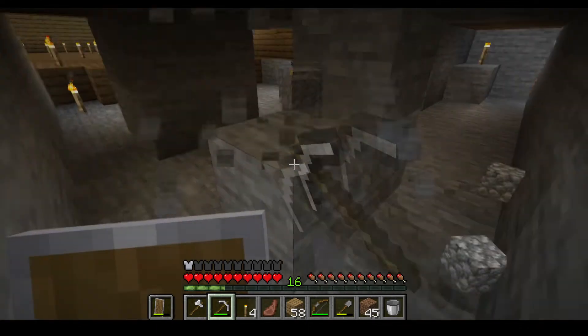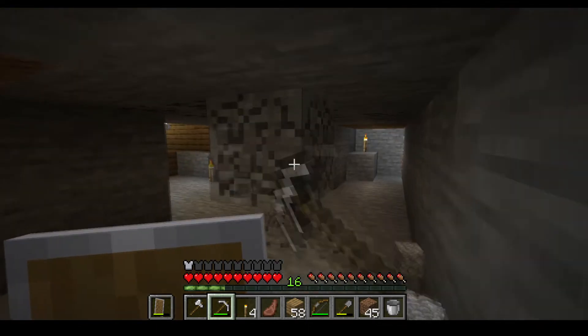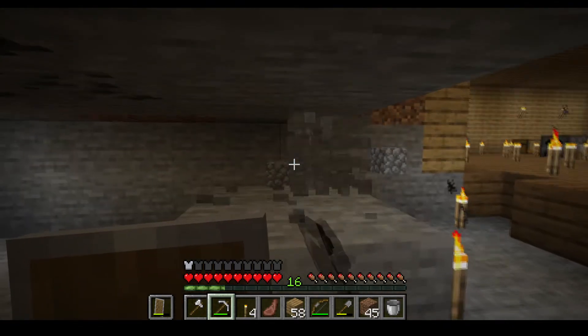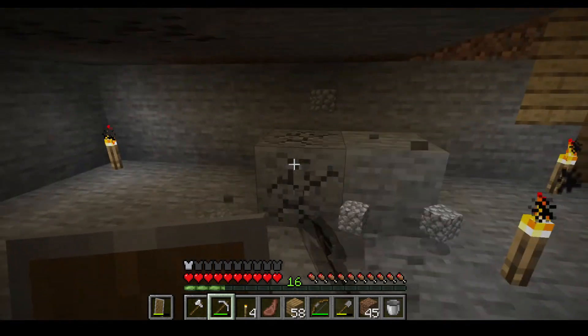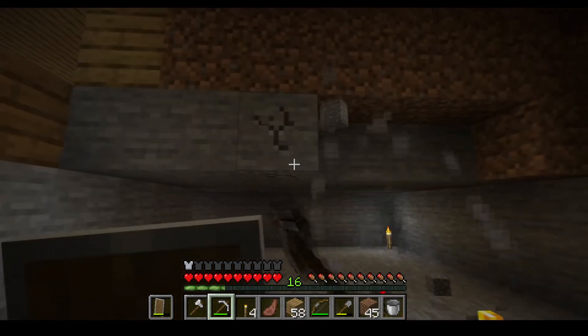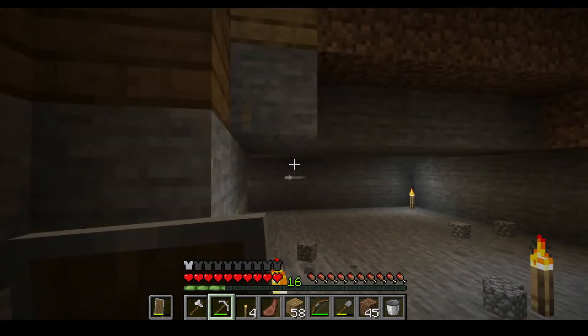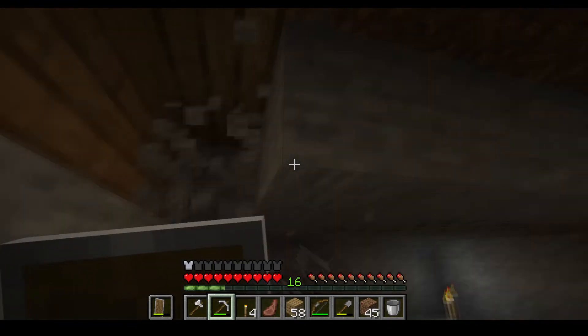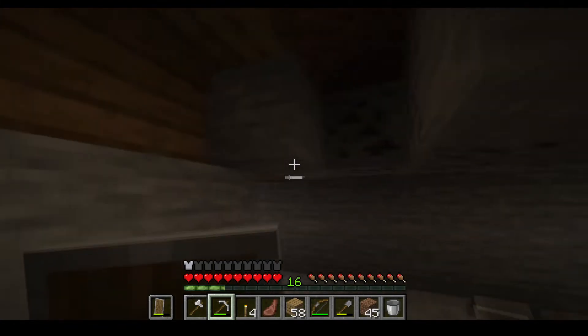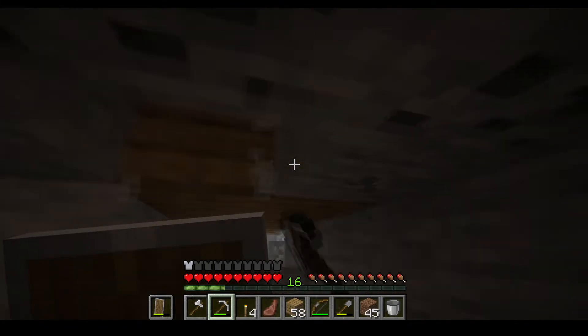We are going to basically just do a whole bunch of digging out here and do a little bit of a makeover. This area will now be the chest room. We do want to make it three high. Keep in mind - as you can tell by everything I'm doing, we are not in creative mode, so if you're doing this in creative you will have it done way faster than we will.